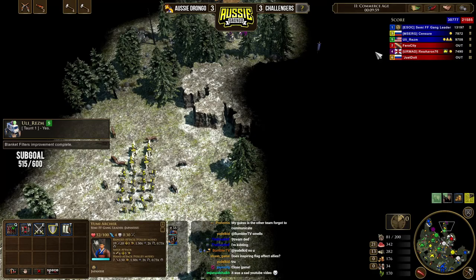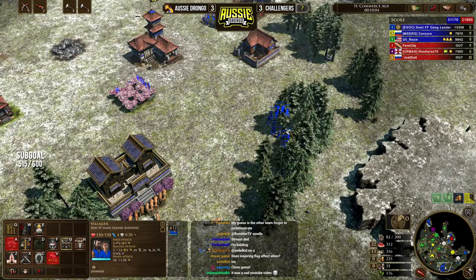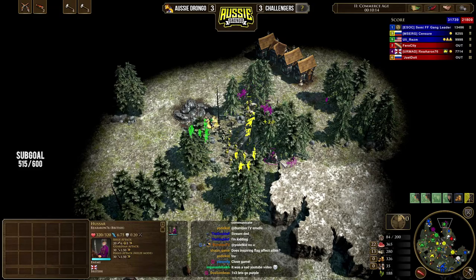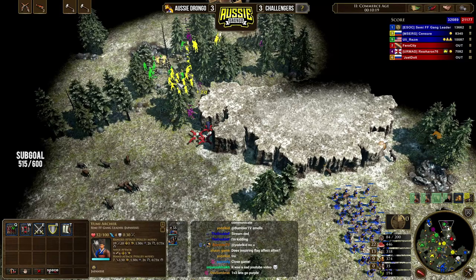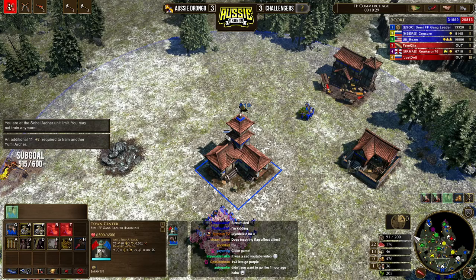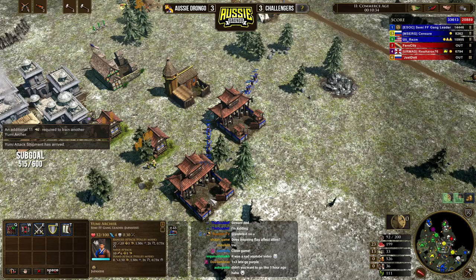Our only opponent now is the purple player — we're going to go deal with him. We've got 38 Yumi at 10 minutes, so not a bad mass. We can continue making Yumi. In team games especially, you want to just be making light infantry — a lot of light infantry and dragoons typically. You can see our opponent's making some hussars, which is normally not the best in team games since the masses are a lot larger and it takes longer for things to connect. Getting out that nice big batch, we'll switch over to the Isolationist consulate.